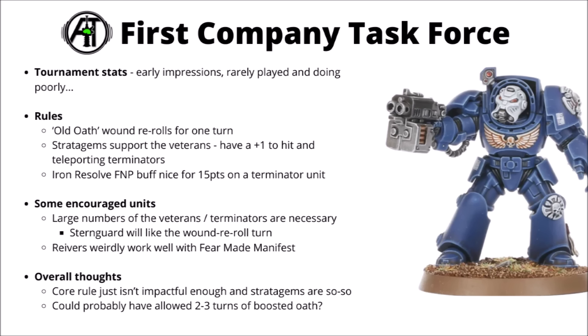Weirdly enough, Reavers can be pretty handy with Fear Made Manifest — that gives them an on-paper way to make their Battleshock tricks genuinely dangerous. Sternguard kind of specifically like the re-roll wound roll turn as they get devastating wound weapons. Overall though, I can't really see this one being a strong way to play Space Marines going forward. The core rule just isn't impactful enough and the stratagems are generally so-so and very specifically locked to units. At the very least they could probably have allowed two or three turns of the boosted Oath of Moment or more powerful supporting stratagems.